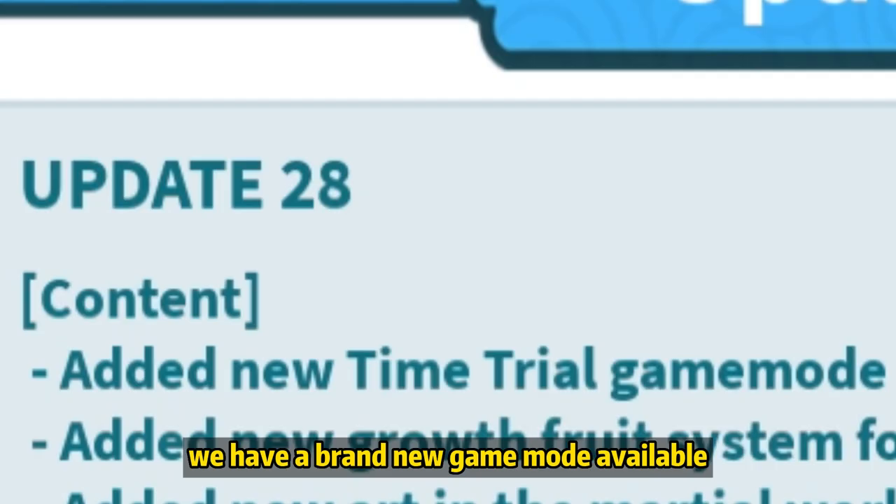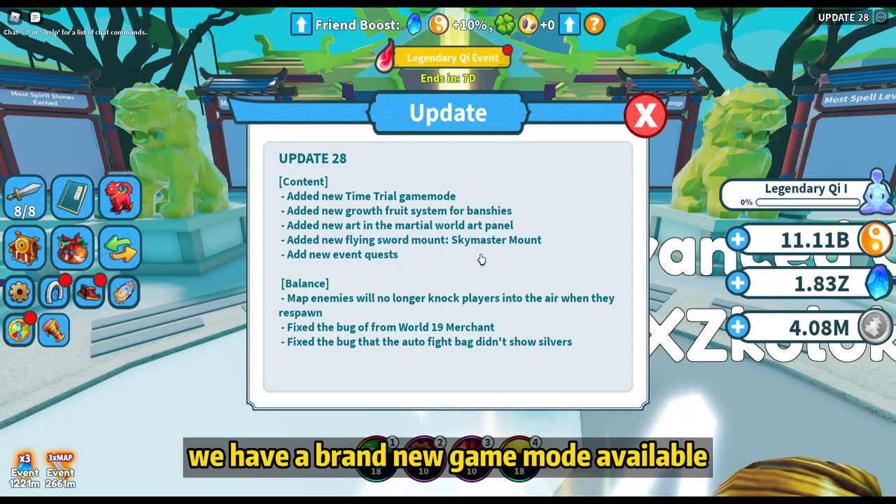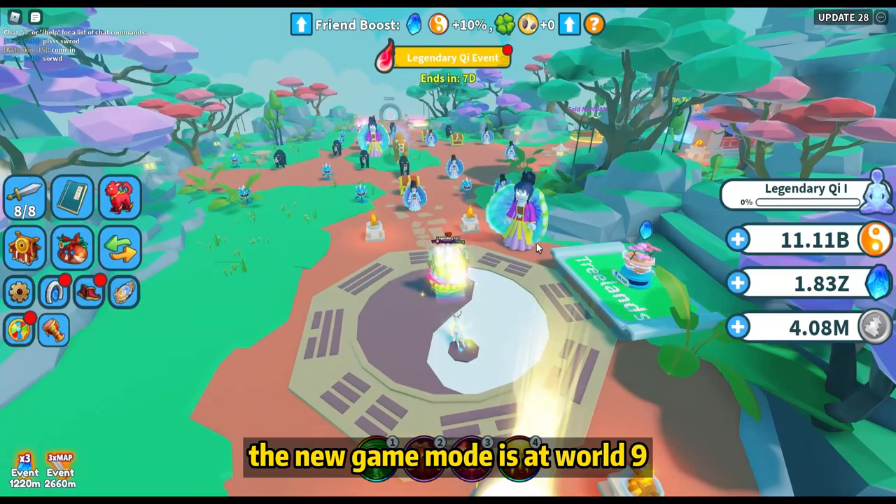Update 28 is here. We have a brand new game mode available. Let's see what it is. The new game mode is at World Night Trees Land.